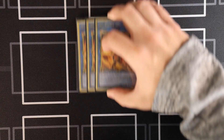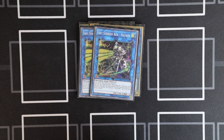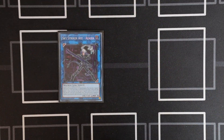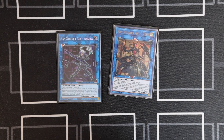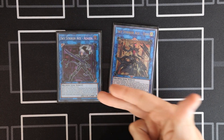On to the extra deck — the Sky Striker monsters are pretty standard: three Kagari, two Hayate, three Shizuku. We are not on Kaina because I managed to get an Azalea, so we're running her and one Zeek. If you don't have Azalea, two Zeek is fine. I'm going to try her out, but she's a Sky Striker card so I wanted to own her whether I play her a lot or not.